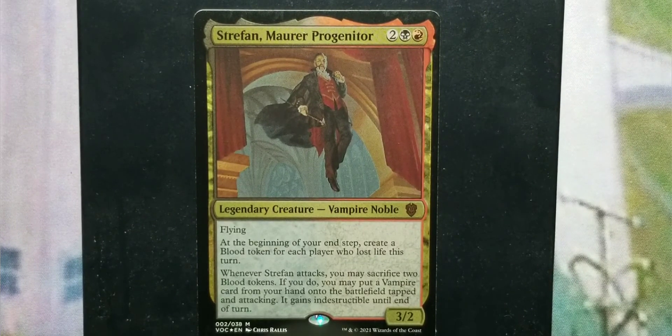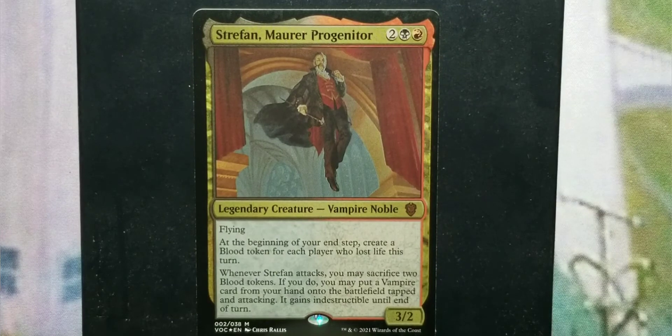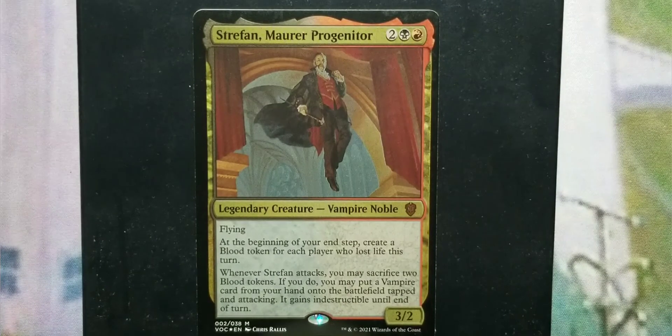For me, this isn't worth getting unless you're trying to build an Edgar deck to fill in some holes — and it doesn't even fill all of them. So let's get started with the upgrade section. We're going to go into vampire tribal with sub-themes of blood tokens, madness, and aristocrats. As far as lands go, I'll start with Voldaren Estate to kick off the blood token theme, plus the usual Cabal Coffers and Urborg, Tomb of Yawgmoth since you're in black.